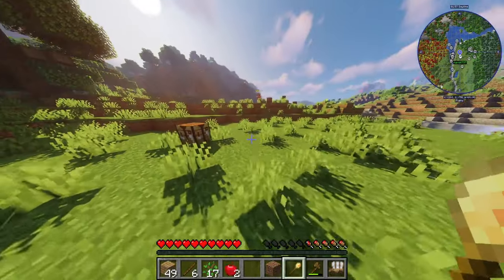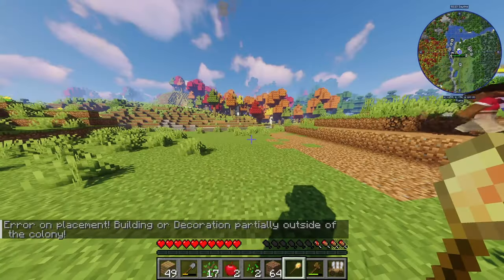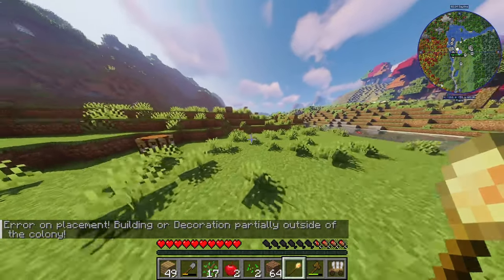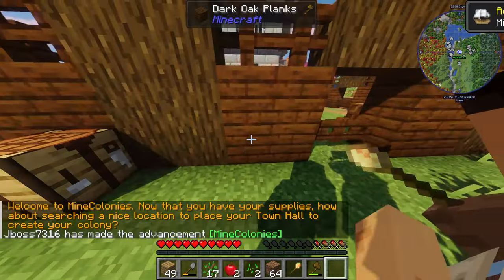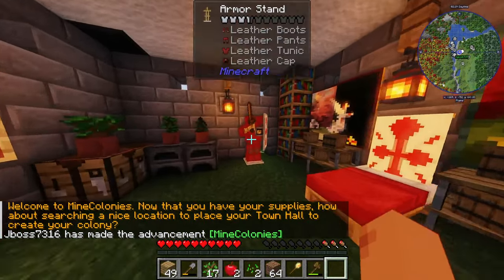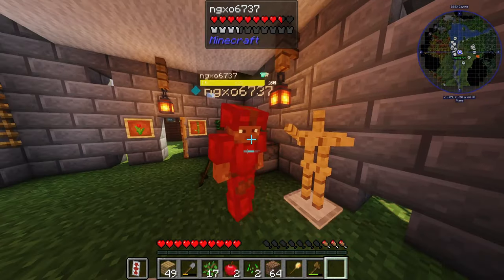I want it right here, but I need a shovel to get all this grass out of the way. Are you placing it over here? The game says: placement, building, or decoration partially outside of the colony. There is no freaking colony, dude! There — oh, there we go. Oh shoot. Holy shit, I like this. This looks cool. I want the shield!